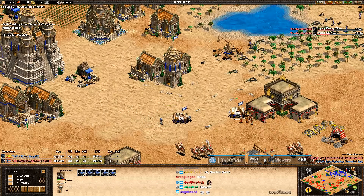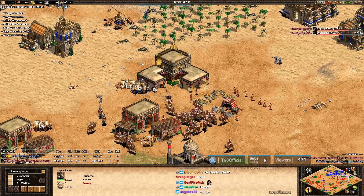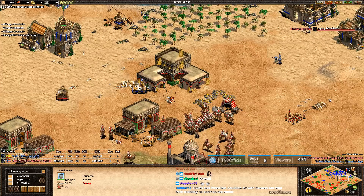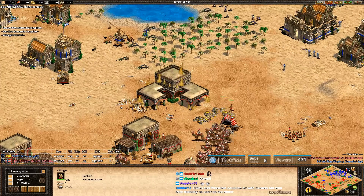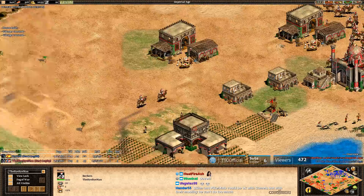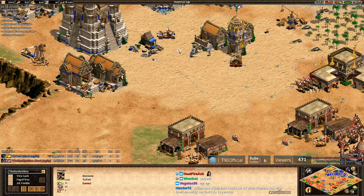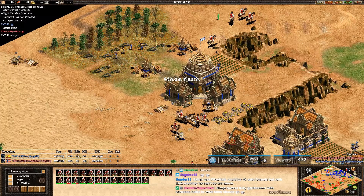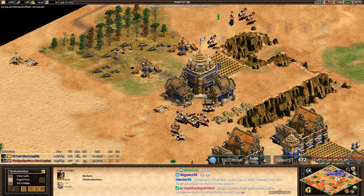Right now it's all about map control. MBL knows that forward TC needs to be secured, so he has military there. If he holds that town center, he'll also hold the one in the right corner — that's two gold piles for free. Tato with Capped Ram — let's see what he can afford. He went light cav and capped ram first, now getting Bowsaw and Heavy Plow. That's also an MBL move there. Well, at least he didn't get Horse Collar at 47 minutes, right? Better than 48. MBL has 50 military versus 22 of Tato, and now MBL's building Bombard Cannons on the front — great move when there are Onagers out. And Tato's just going to call the GG.